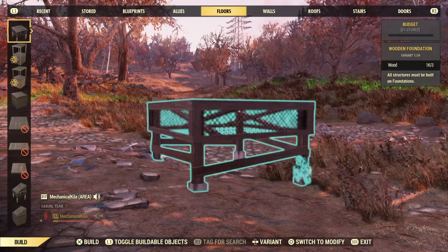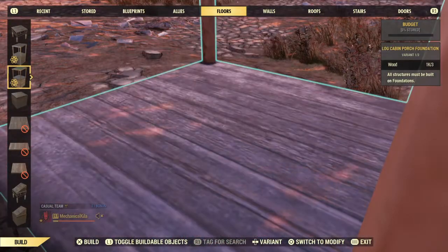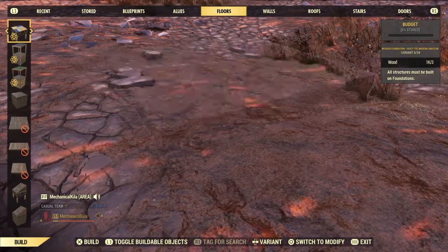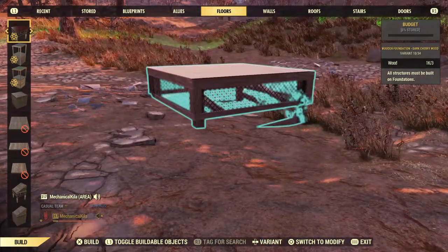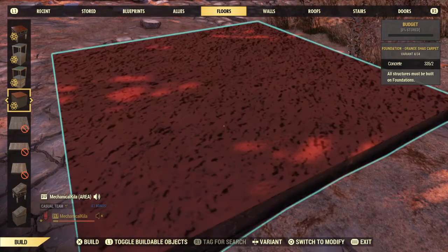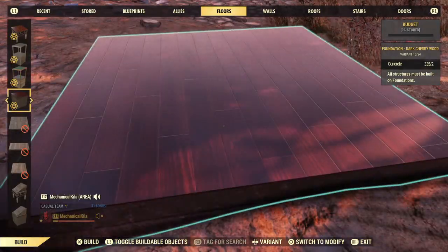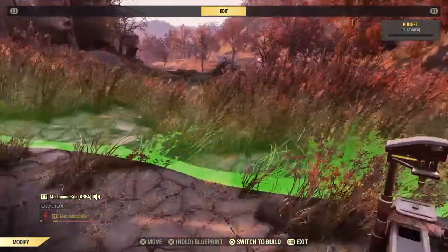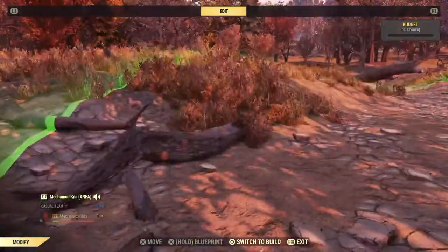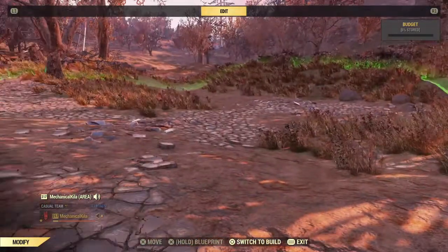I do have in my mind roughly what I want to build. Below we have lots of options when it comes to flooring. I like to start with this — this is the choice of wood floor I'm going to be using. Now as I'm a bit of a perfectionist, I don't want to see grass or any kind of rubbish poking through my floor.